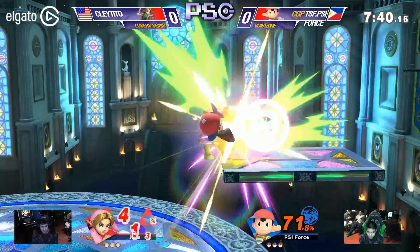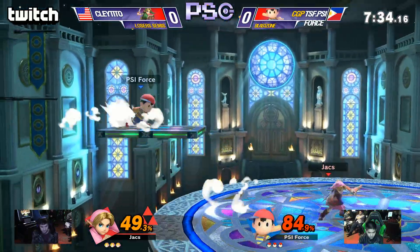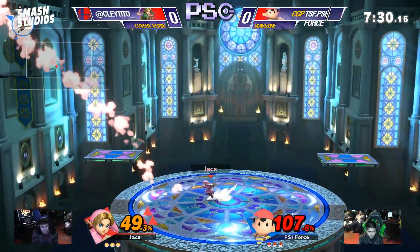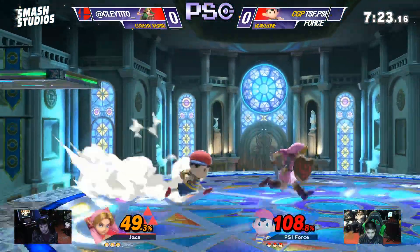In previous games, I would expect Ness to have to use PK Thunder 2 to recover, but in this one, if he's able to, he can just air dodge straight to the ledge, and it's much faster and throws you off. You're expecting that slow, predictable up B, but no — just like that, he's able to get back without any trouble.